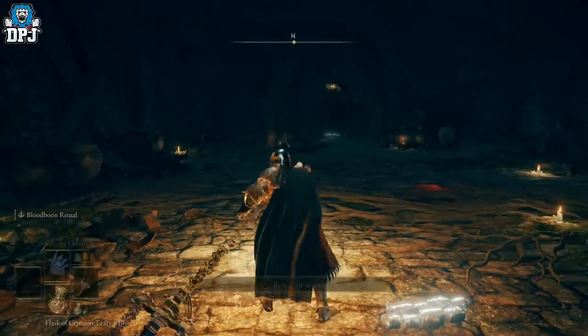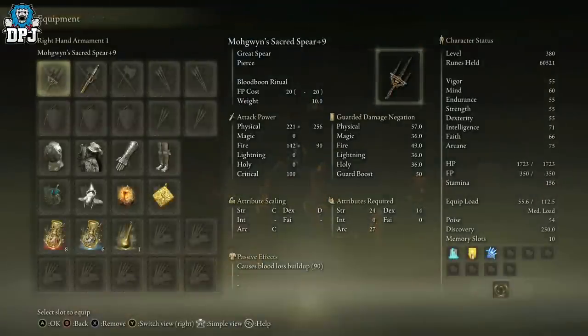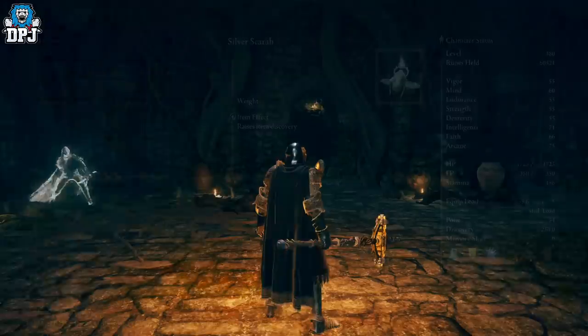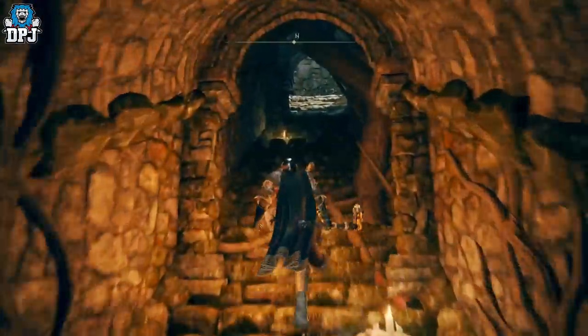I'm pulling out a weapon with a decent area-of-effect on it. If this farm is interesting to you and you want to try it, use items that buff your discovery — like the Silver Tear Mask and the Silver Scarab. Then from these ruins, just come up and out of them.